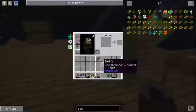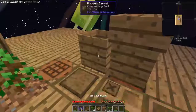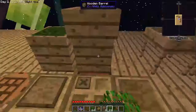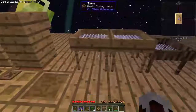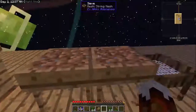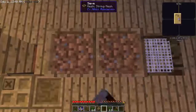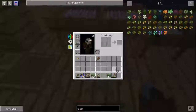Also one of the cool things I wanted to show you — that I learned watching a DireWolf20 video — is this here. You take one sieve, or two sieves next to each other, you can go bam and get them doubled.